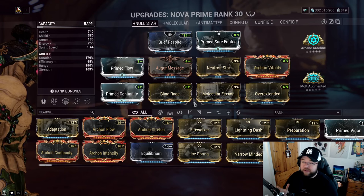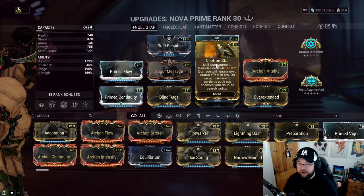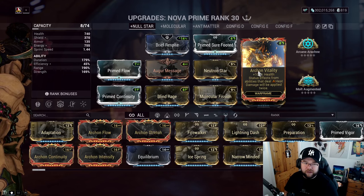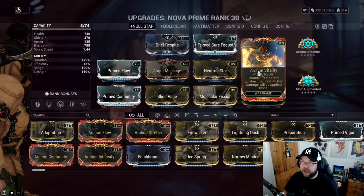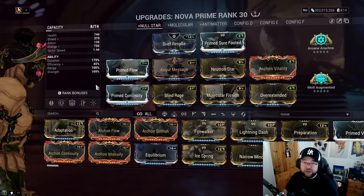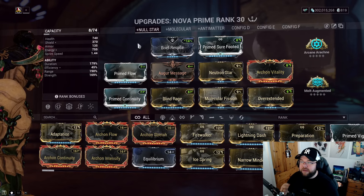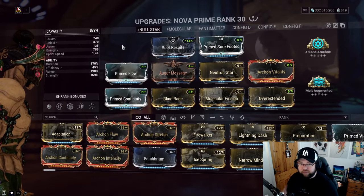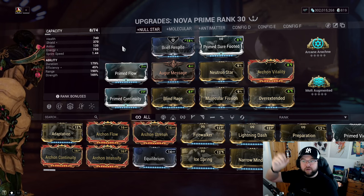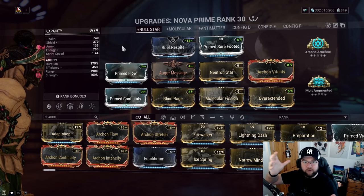We're putting the Neutron Star augment in because there's no reason not to — it adds heat damage. We take Archon Vitality to double-dip on heat procs. You could run Rhino's Roar for a loadout Nova if you're using a primer companion like Diriga or a Hound, which would add more damage per Null Star hit.